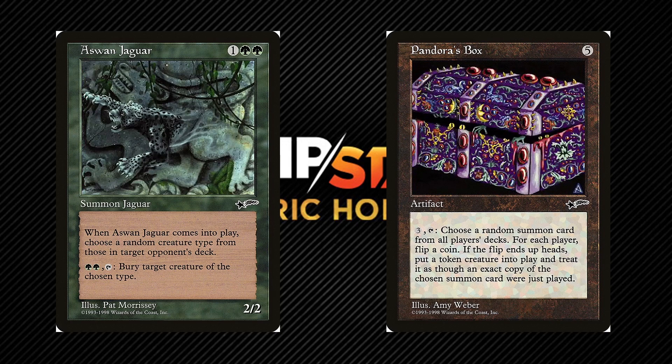Pandora's Box functions in the same way. The impartial person looks through all players' deck lists — possibly a list on a website — then using a randomness generator chooses a random creature that way. Then the rest of the card's process continues as to whether or not the player gets the token copy. So this could even copy a commander or companion since they're technically part of the deck.